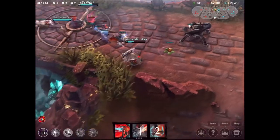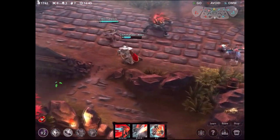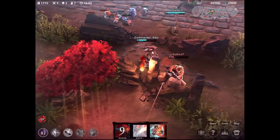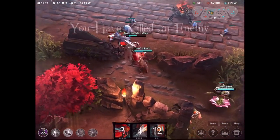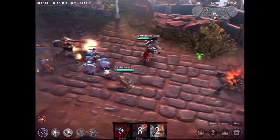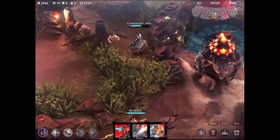Heading back - probably going to back fairly soon because we're low on health. There are very few enemy heroes left on the map so maybe we can get an ace and go for the Kraken. We have over 17,000 gold as a team. Taking out Saw gives me 195 more gold for a nice easy kill. Now heading over to take out this turret, because once we take this one out we have pretty much complete control of their jungle, making the win a lot easier and taking out their Kraken easier as well.